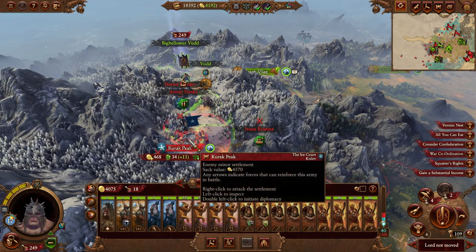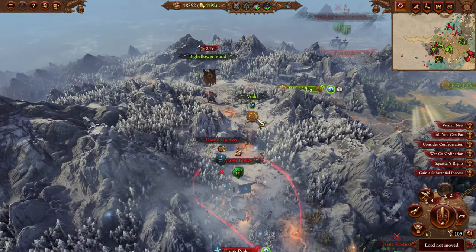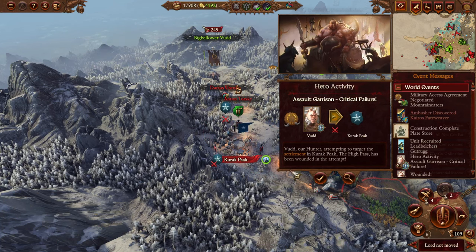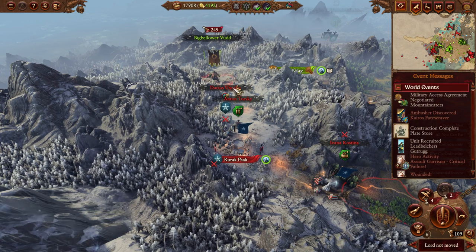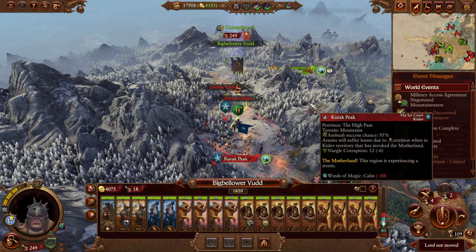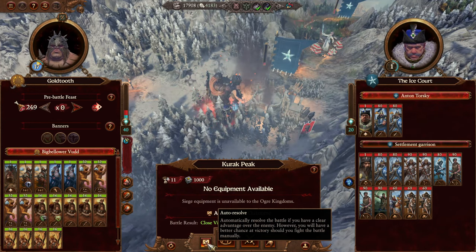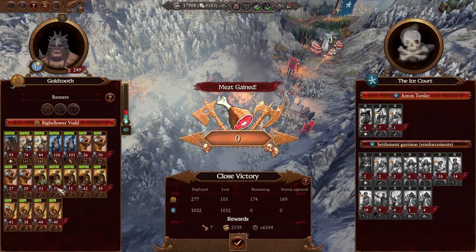You can reach and attack here. Let's try and assault the garrison — critical failure, dang it. So what was wounded wasn't part of the plan, oh well. Close victory — we won't lose anything. Let's auto-resolve it. To be honest I don't think it was that close.